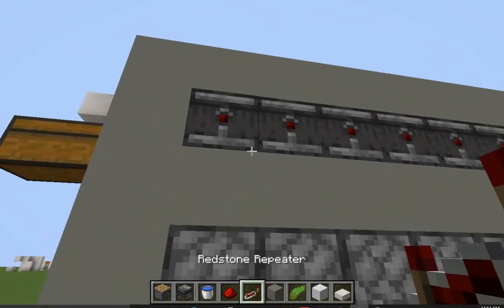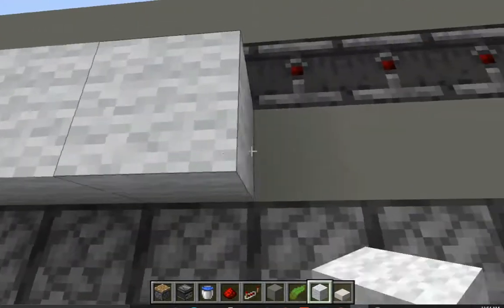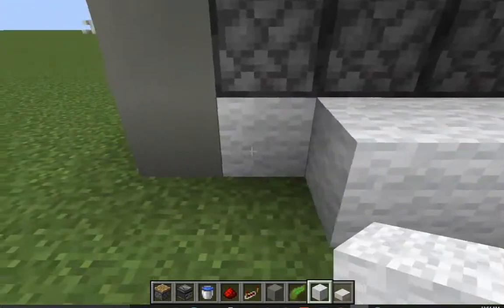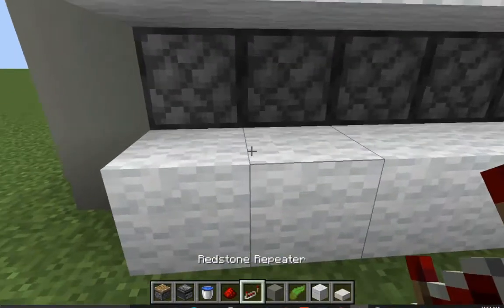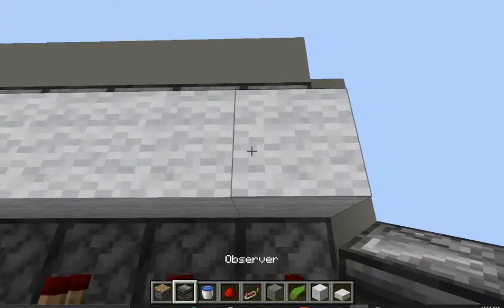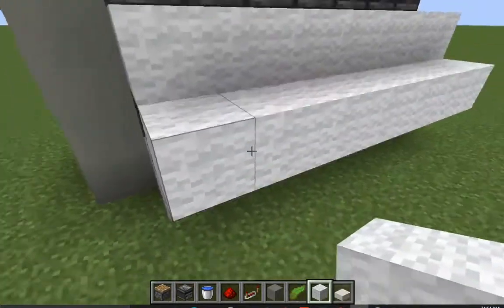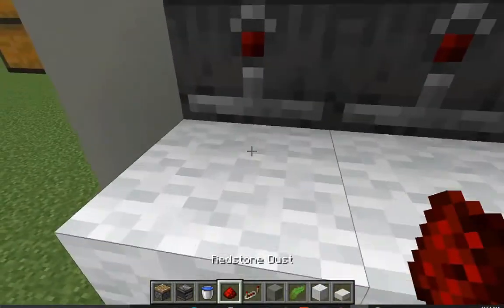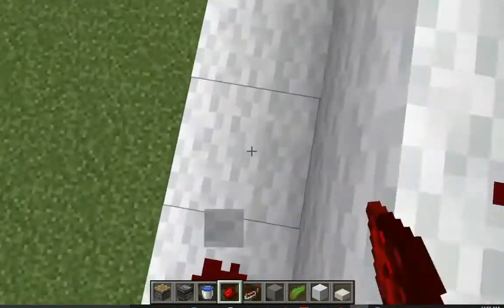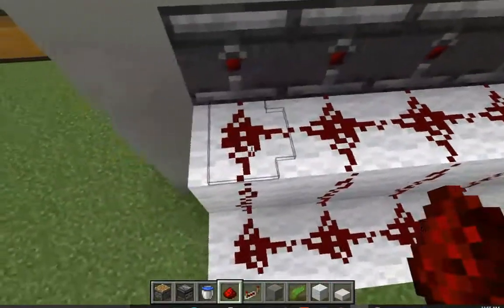Now we're almost done — we just need to link up the farm so it's functional. Grab any blocks and place a row right under the observers, and then another row right under the pistons. Where the pistons are, place down some repeaters all facing towards the back of the pistons. Then place down another block, extend another row of blocks, grab some redstone, and place redstone dust on top of all those blocks. And we are done with the farm.